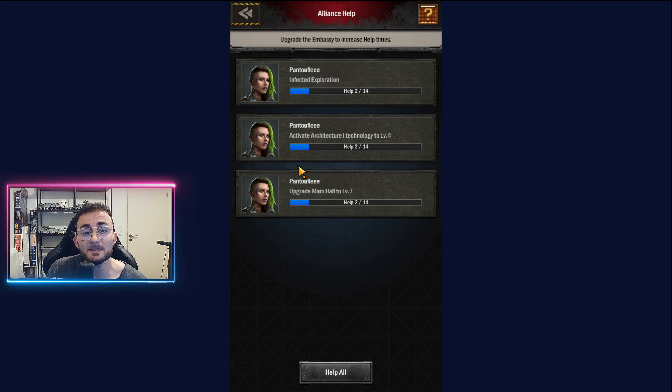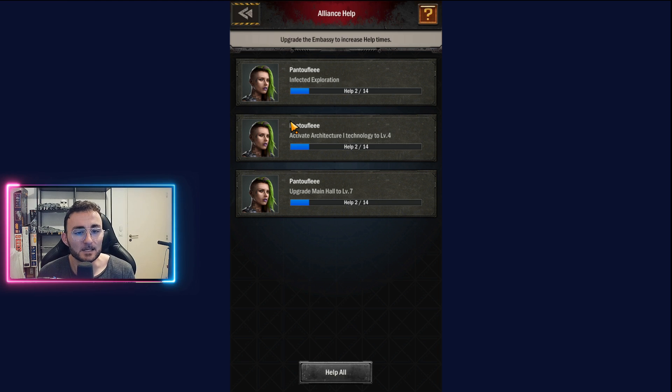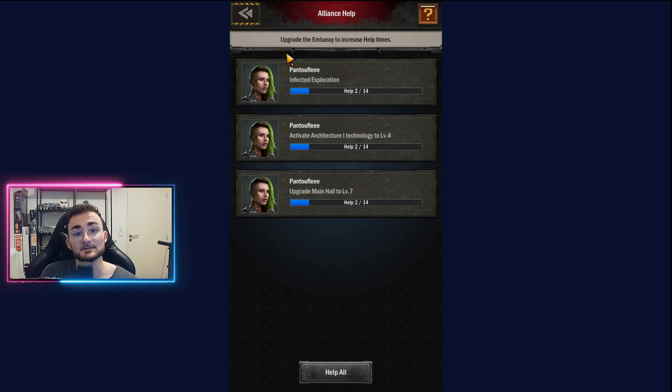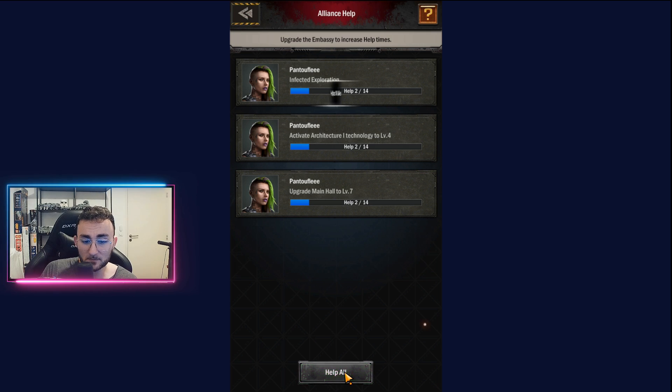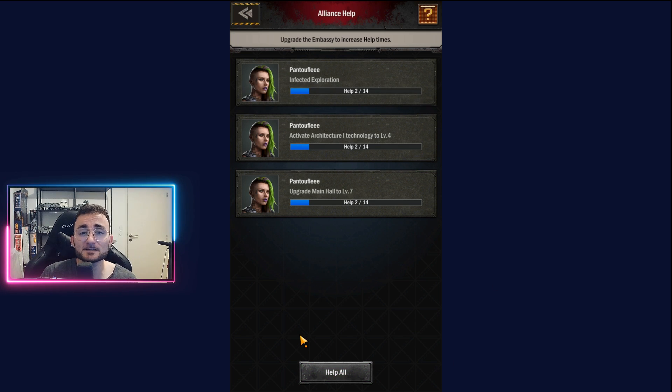To summarize: every time you are doing something in the game that requires time — new technologies to research, new buildings, new training — you can ask your alliance to help. It's simple: the player just logs in, goes into the alliance help section, and clicks 'help all.' Every time they do that, you get a time reduction. For example, we have one player right now researching Rapid Fleet Technology level 1 — I click 'help all' and he gets it straight away.